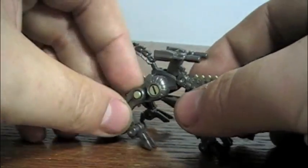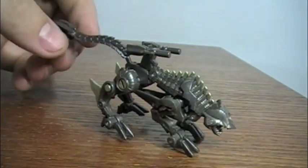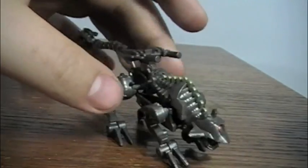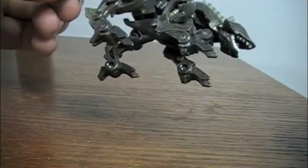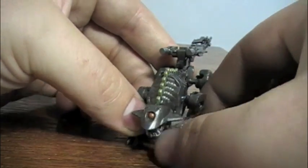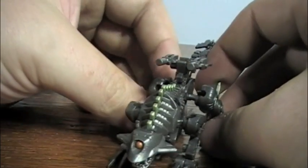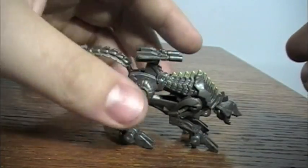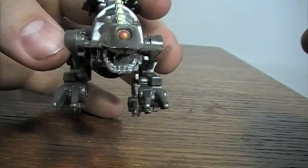And there he is. He's always going to be kind of like a hunchback, but it's all right since he's usually kind of sneaking around, so it kind of makes sense he's hunched over. I love this figure in this mode. Not only is it more scale appropriate, I just like the way it looks better. The face looks a lot better to me.